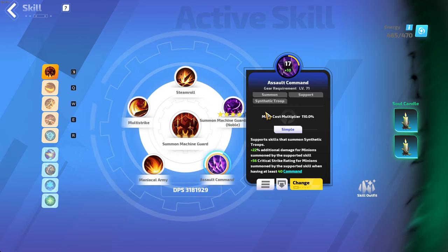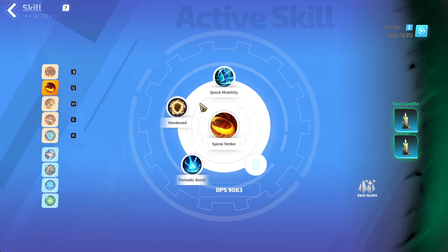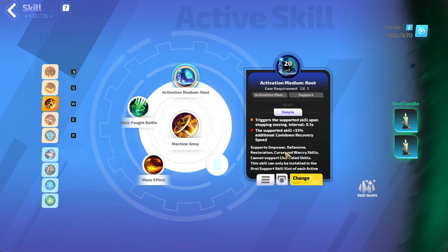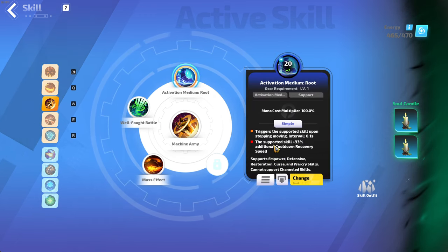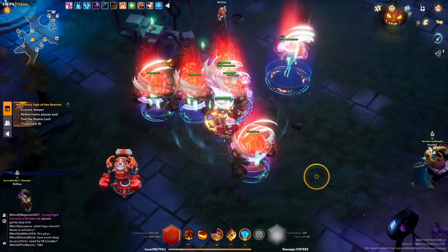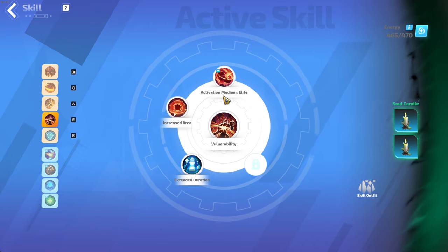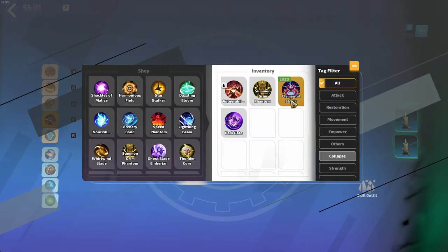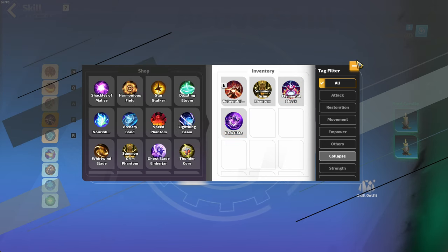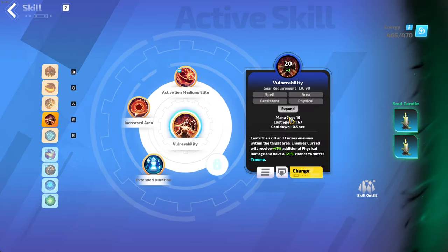I need to get assault command to level 20 to see how it compares. Spiral Strike with Harden. Machine Army with Roots — basically just for the cooldown recovery speed; I can still trigger this manually but it gives a little bit of automation: you stop moving, you trigger it. Then Vulnerability — because we can't use elemental shock anymore. And Target Weakness from the boots, so this is the only thing I can use here for damage.